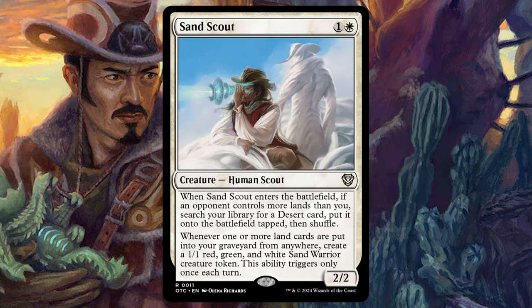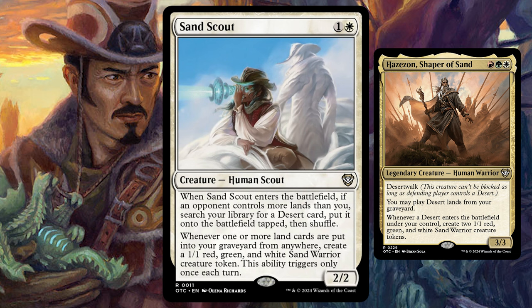There's also Sand Scout — for one and a white, it's a 2/2 human scout. When it enters the battlefield, if an opponent controls more lands than you, search your library for a desert, put it onto the battlefield tapped, then shuffle. Whenever one or more land cards are put into your graveyard from anywhere, create a 1/1 red, green, and white sand warrior creature token, but it only triggers once per turn. This goes hand-in-hand with Hazazon, Shaper of Sand — a red, green, white 3/3 with desert walk. You can play deserts from your graveyard, and whenever a desert enters the battlefield under your control, create two 1/1 sand warrior tokens. If we can get multiple lands into play at the same time, Hazazon can give us a bunch of tokens.